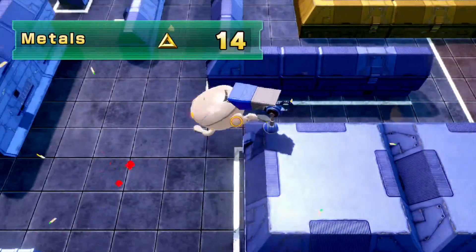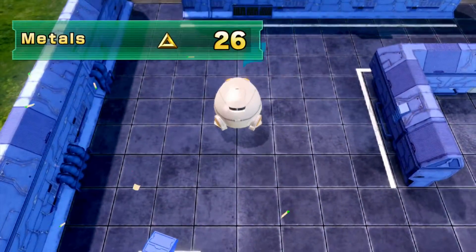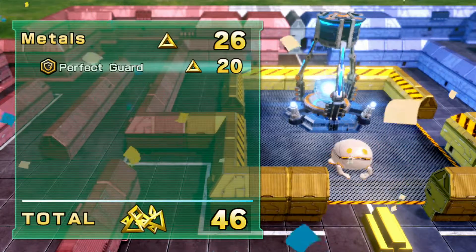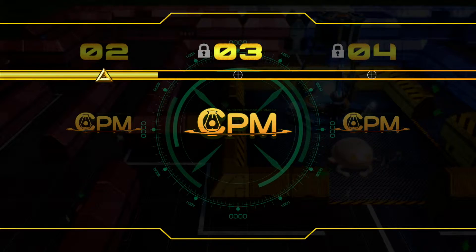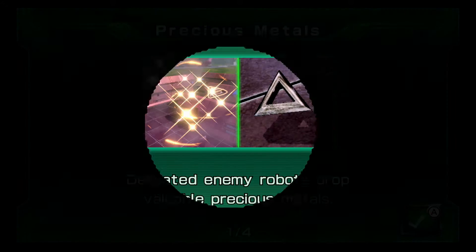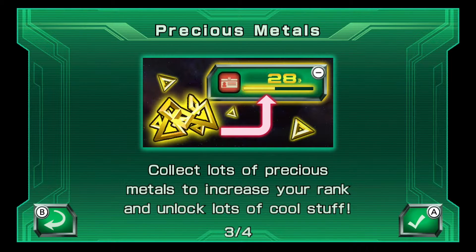Alright, 14 — so far so good. Hopefully I can get at least over 20. Okay, there's a good chance of that if I can get just at least three more. I see one in the corner lurking — 20, okay, 26, not bad. Perfect guard! So that should be — oh, 46 total. Ranked up, sweet! Defeated enemy robots drop valuable precious metals. At the end of each mission your buddy Rebot gathers them all up. Collect lots of precious metals to increase your rank and unlock lots of cool stuff.